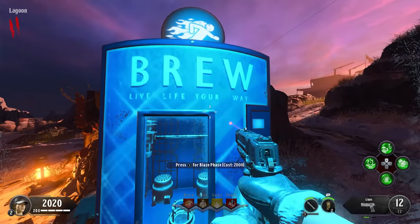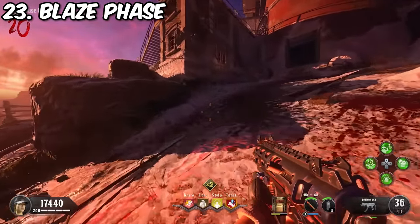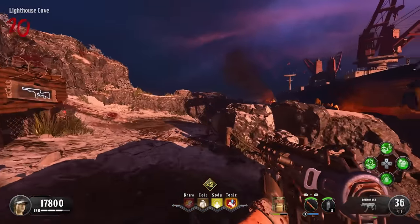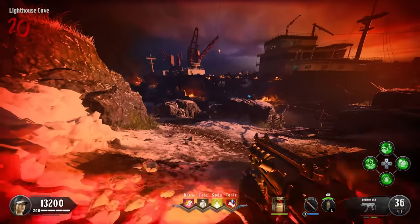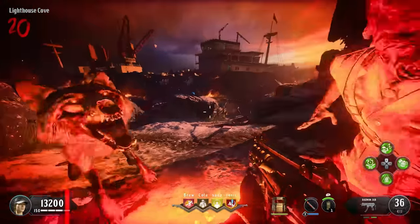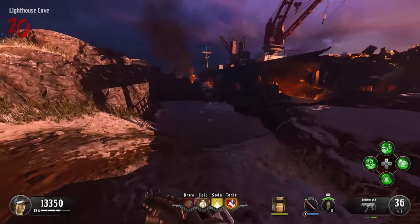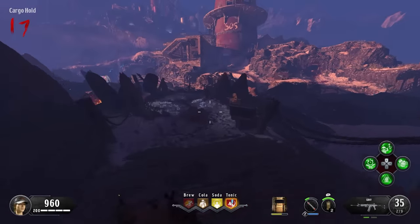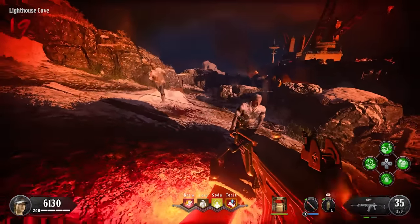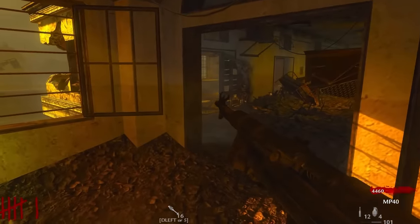Number 23 is BO4's Blaze Phase — what a useless perk. You crouch, charge, uncrouch, blaze through the zombies, and then wait a significant amount of time for it to recharge. The only reason I placed it above Death Perception is because it can actually get you kills, but so can virtually anything else in the game that doesn't waste a perk slot. The modifier makes absolutely zero difference. And I don't think it's ideal to put yourself in a vulnerable crouching position.